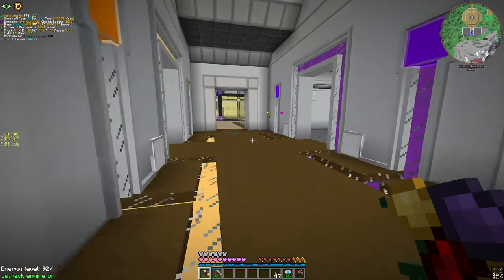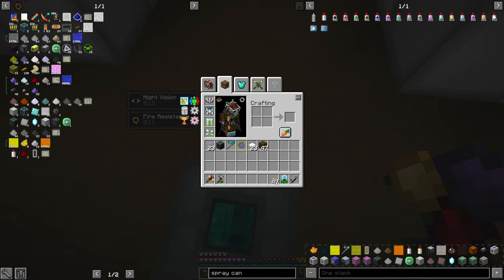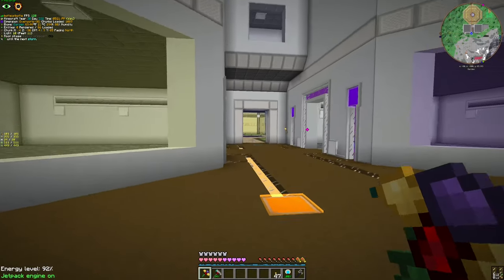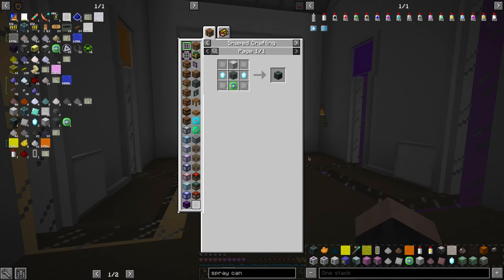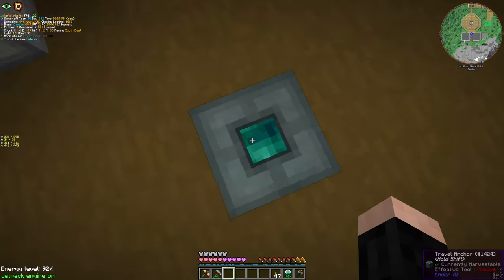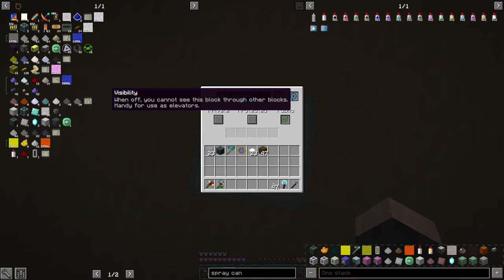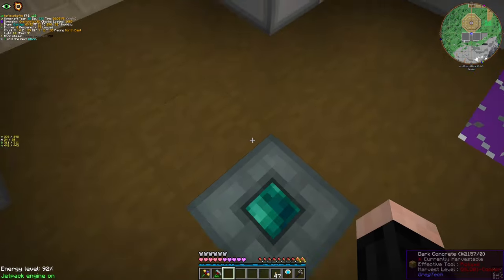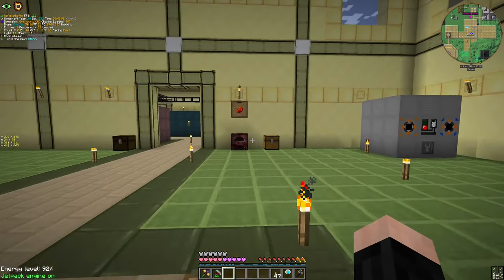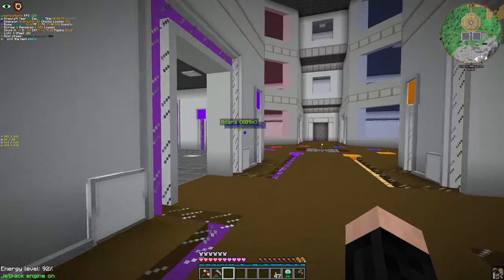I'm actually proud of this building; I quite like it. Anyway, travel anchors are actually quite easy to make. We could make this for a really long time, but we eventually made them. If we do this we can rename it — nice! And if you're standing on one, you can simply go to any of them by pressing Shift. Voila, it's quite useful.